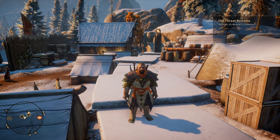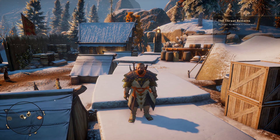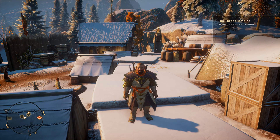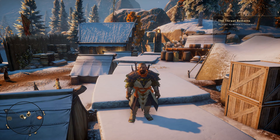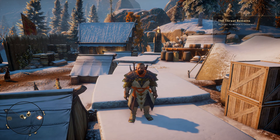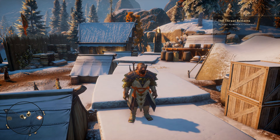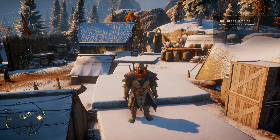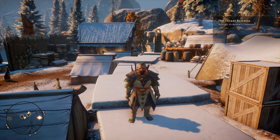Hey everyone, back again. We're out here in Haven doing our first Patron of the Arts collection video. This time we're going to be going after seven songs from the Patron of the Arts collection. Each one of these seven is obtained from the bard inside Haven's tavern. If you miss any of them, don't worry — you can pick them up from the tavern in Skyhold once you get there.